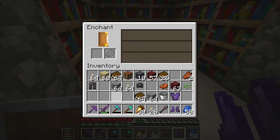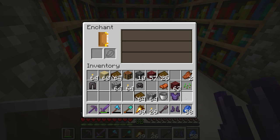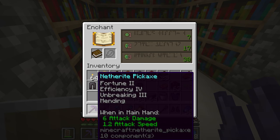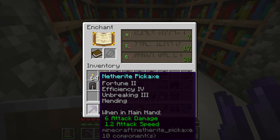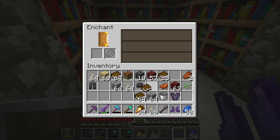Protection four. I'd like a little bit of something other. Let's see what I get on a book — efficiency four, now that's not bad. I could turn this into efficiency five.